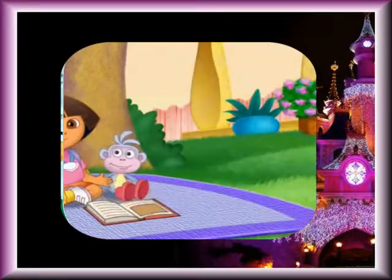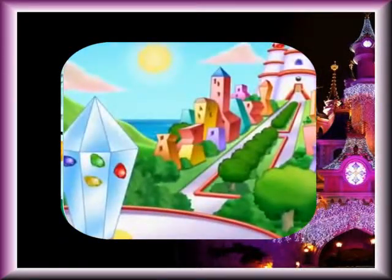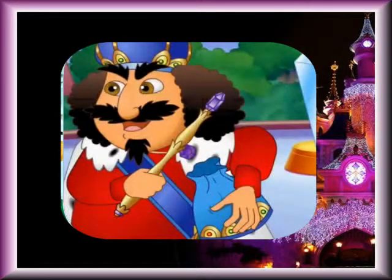Once upon a time, there was a crystal kingdom of many colors. All the colors in the kingdom came from four crystals: a yellow crystal, a blue crystal, a green crystal, and a red crystal. Together they made a colorful rainbow. But the king of the crystal kingdom was greedy. He wanted the crystals for himself. He hid them in other stories so no one could find them. And without the crystals, the colors started to drain out of the crystal kingdom.